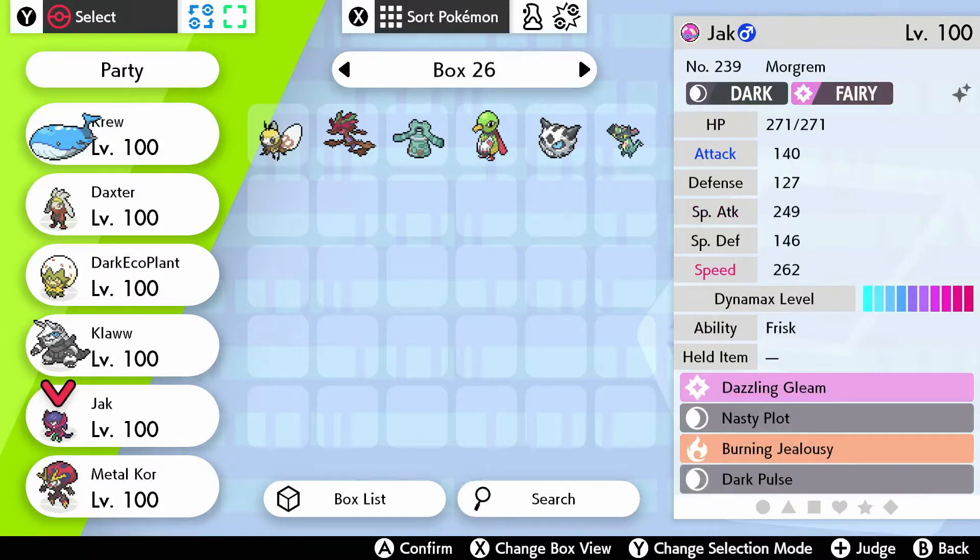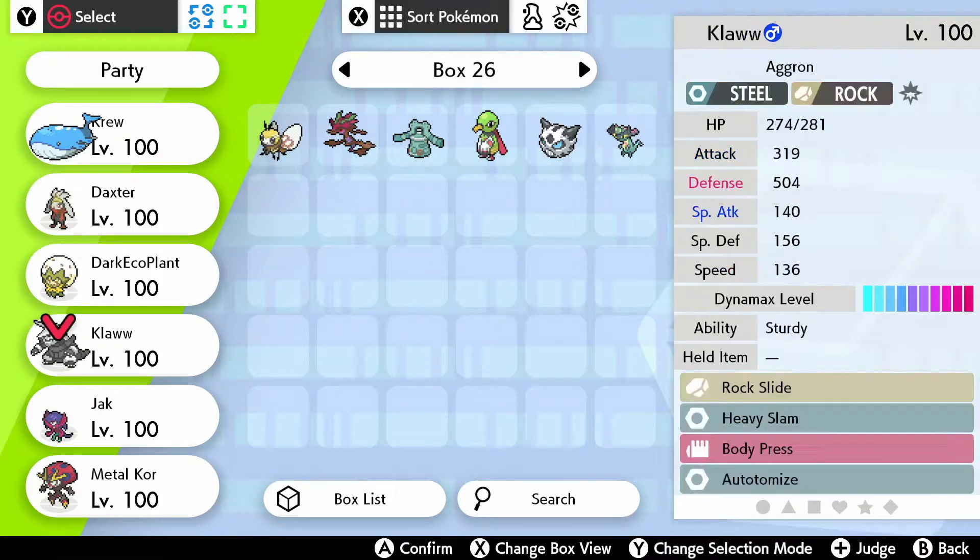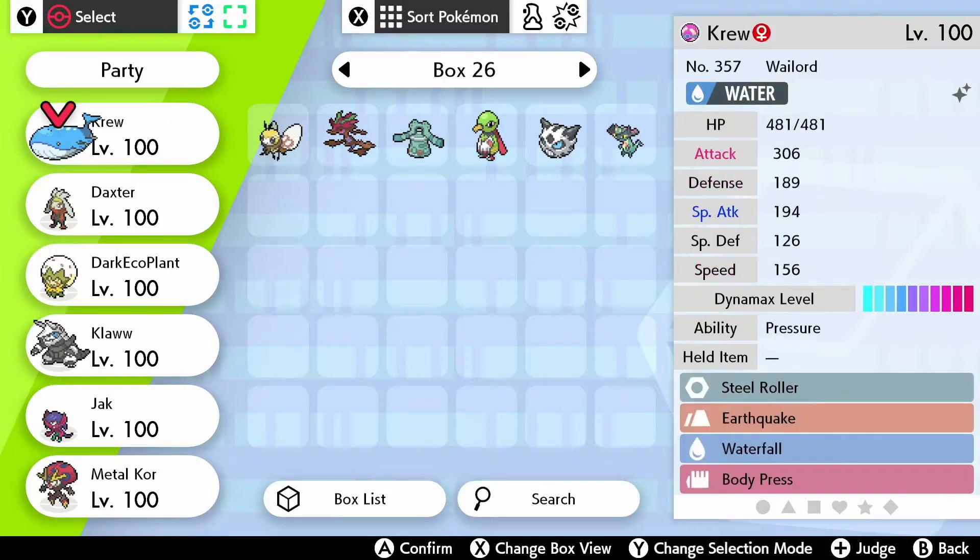Now, you're probably looking like, oh, it's the same Wargrim. No, it's actually a different one. For some reason I have like six of these shiny. I know I bred them a lot, but I didn't know that much. Anyway, our team consists of Jak and Daxter and then various characters throughout the series, including Metalcore, Claw, Dark Eagle Plant, and Crew — characters that span all three games.